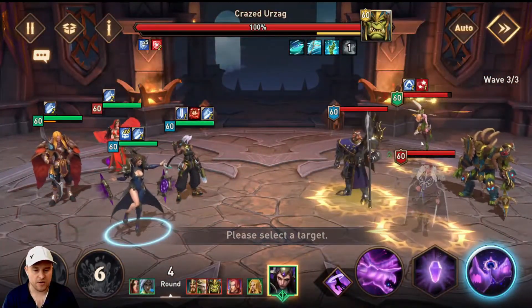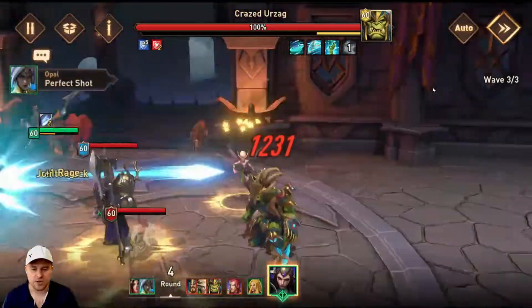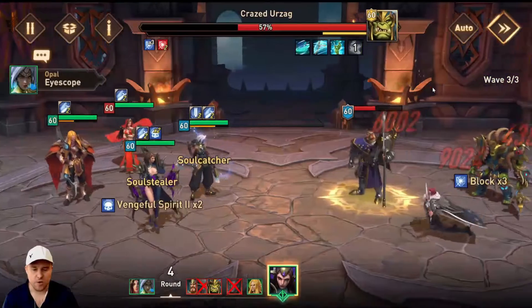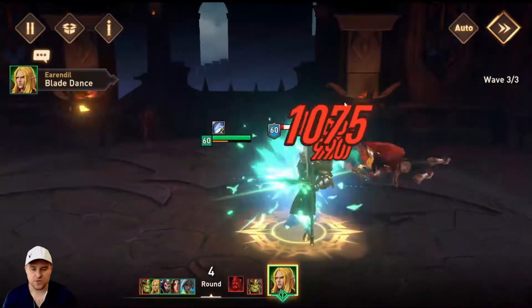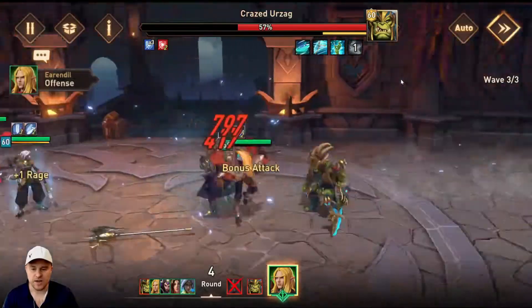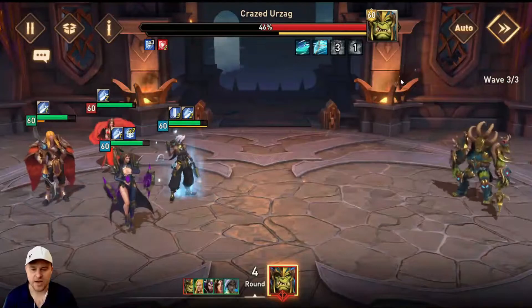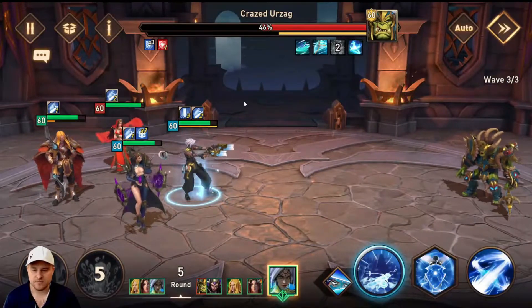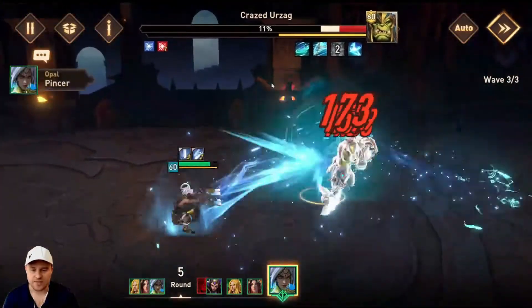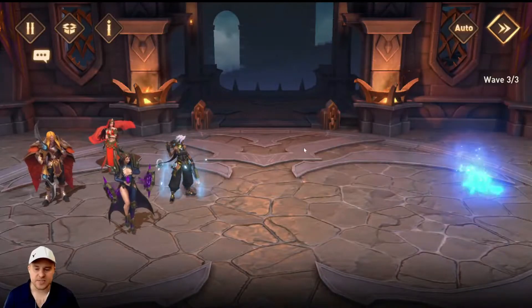I guess we'll kill Cece and just continue. Probably a wasted stun there, but I wanted to make sure we kill her. I forgot about Sierra, but there we go — her passive proc'd, and you can see she deals a ton of damage. Just off of Sierra's passive, most of the heroes died. And now when Crazed Urzak takes an AoE, all of our heroes are going to counterattack — did they not counterattack? Maybe they did. Maybe I missed it. But that was the plan.